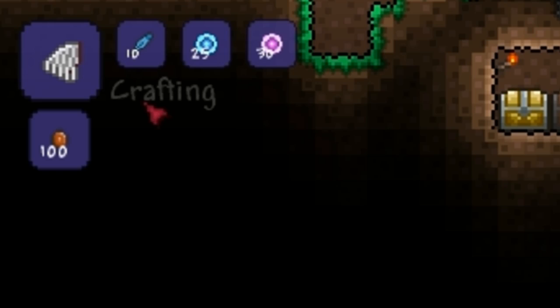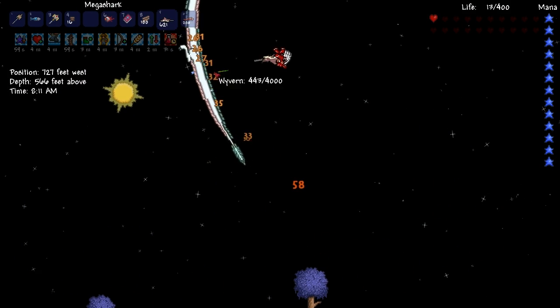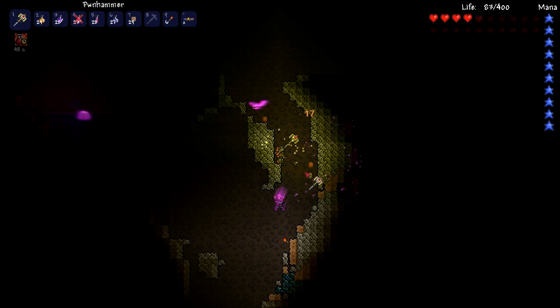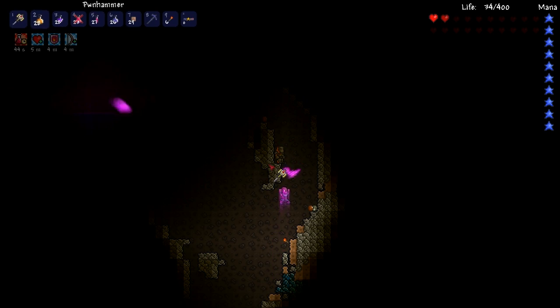You must also be stood at a Mithril Anvil. Soul of Flight are obtained from Harpies and Wyverns in the sky, and Soul of Light are obtained by killing monsters such as the ones you find underground. A Mithril Anvil is obtained by smelting 10 Mithril Bars at a Tin Anvil.